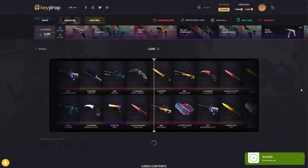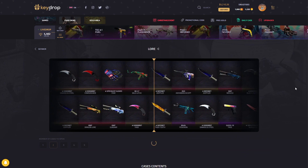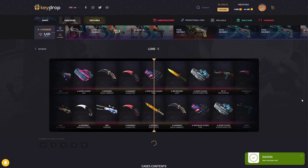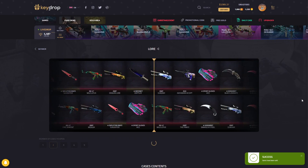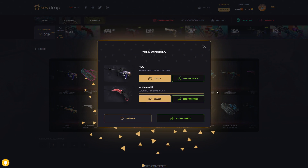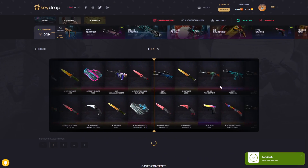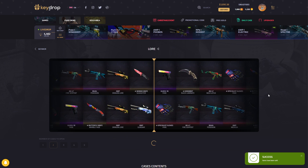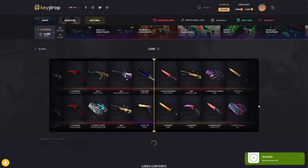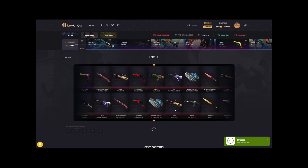Opening two at a time now. The first one's a Bayonet combo with a Doppler and Tiger Tooth — makes us lose about 200 bucks, not the greatest start into double openings. The Akihabara can be really good though — it shows its potential, can be even more than the 500 it is right there. Pairing up a Fire Serpent with a Karambit, nice in-game combo but makes us lose quite a lot of money.